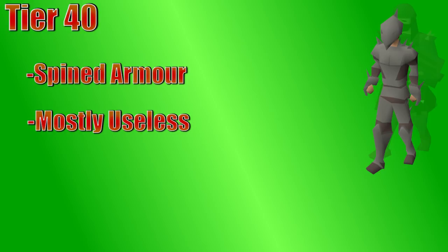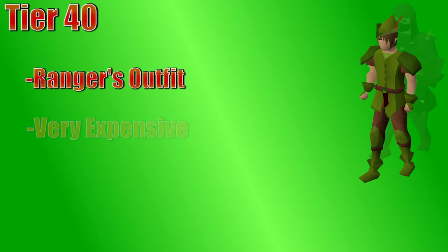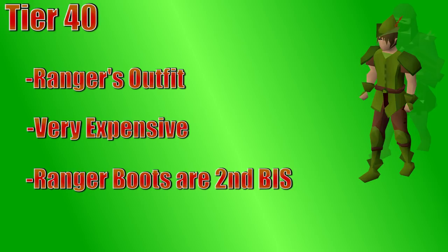You have also unlocked the ranger's outfit at tier 40, which includes a Robin Hood hat, ranger's tunic, ranger's tights, ranger boots, and ranger gloves. These items are all rewards from clue scrolls, which make them very expensive for just a little bit of a boost. The ranger boots are the second best-in-slot boots in the game, and the Robin Hood hat has a very good range bonus for only a level 40 requirement. Most players can't afford any of the ranger's outfit right at 40 range, but if you did have the money for a piece, they're pretty solid for a low requirement.